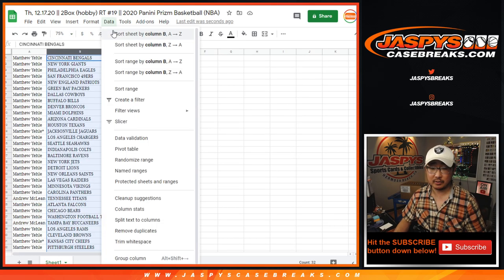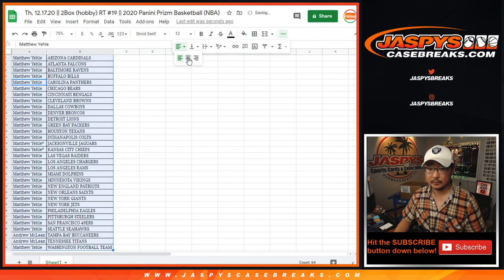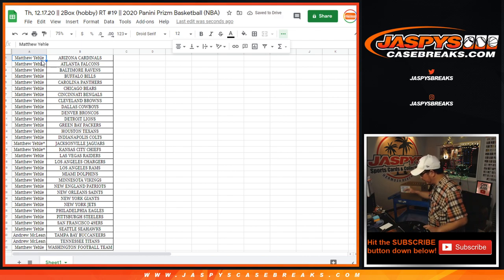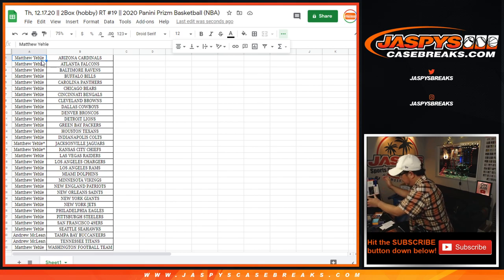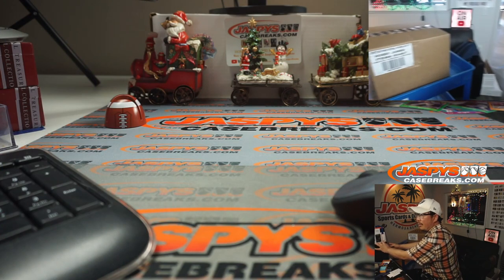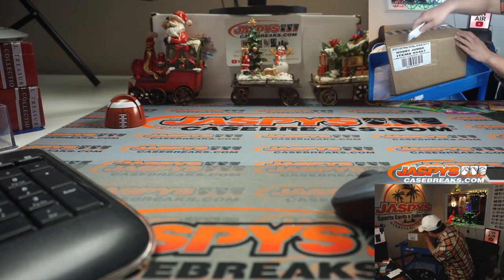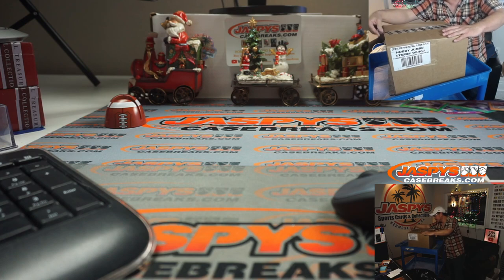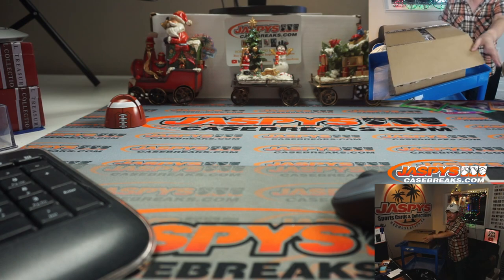So let's get all this on one screen and alphabetize by team. And I'm going to pop this case open right here. Let's flip screens just for a second and we'll see which two boxes we're going to do out of here.